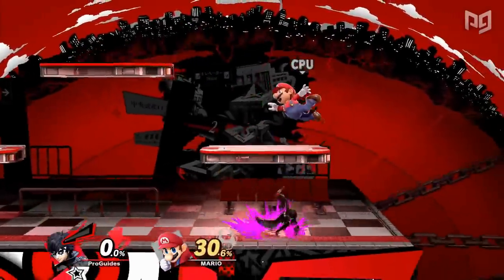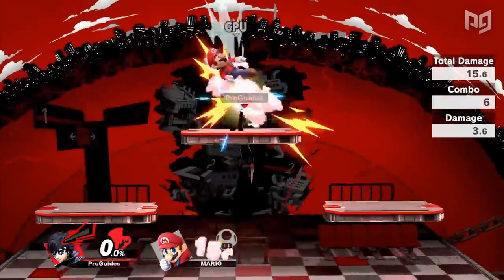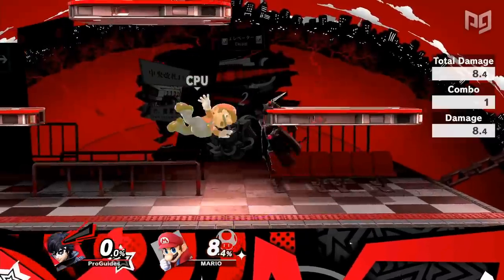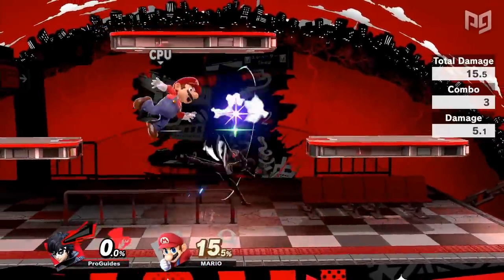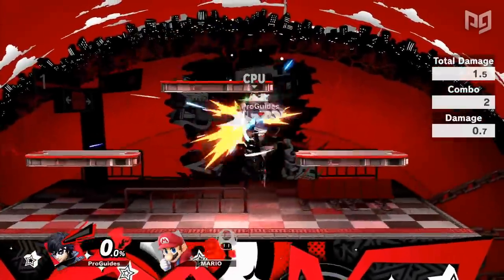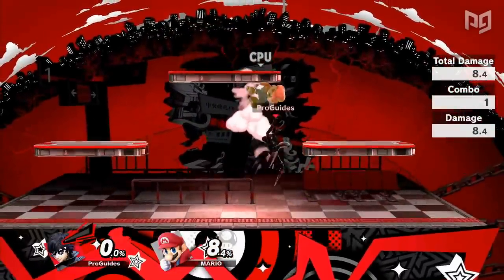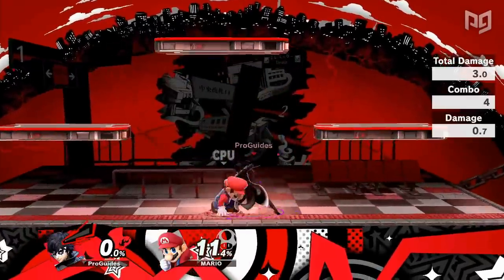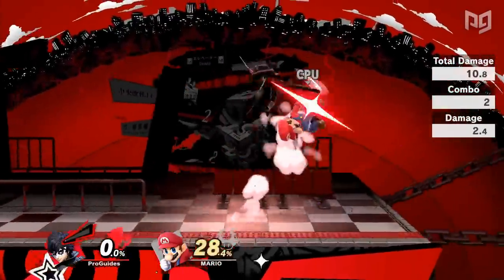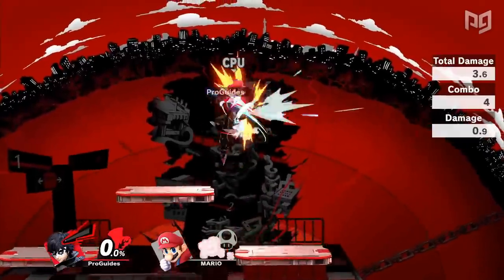Let's start with grab combos. At low percents, Joker can combo down throw into forward air or up throw into up air. At zero, you can delay the short hop fair ever so slightly out of down throw, fast fall, and extend the combo with the dash attack for more damage. Similarly, if you slightly delay the up air out of up throw, you can fast fall and drag the opponent down for potential regrab. This drag down works better on fast fallers. For the most part, you're going to want to use down throw fair if you aren't near a platform, and up throw up air when a platform is nearby.